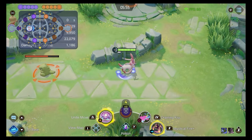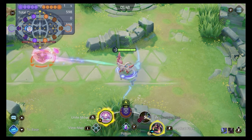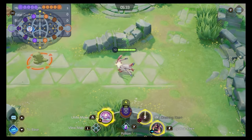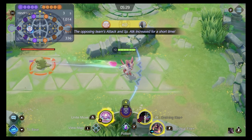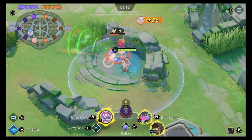The other skill is Draining Kiss — fairly straightforward. It's a sure-hit: you lock onto the enemy and it hits them three times. You'll see three hearts next to your name, and you recover HP dependent on the damage dealt, making it really strong for sustain. At level 12, it increases the amount of HP you heal on each of those ticks.